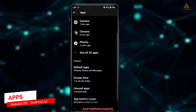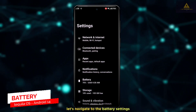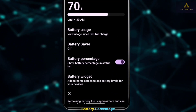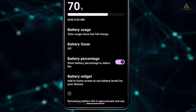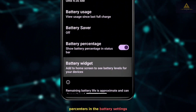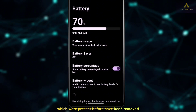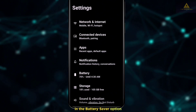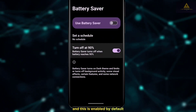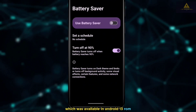In the app settings, I was searching for the Game Space settings, but just like the Android 13 ROM, this update also lacks the Game Space option. In the battery settings, there are four options: battery usage, battery saver, battery percentage, and battery widgets — though the battery widget is not functioning. The battery manager options have been removed. In battery saver, a new feature lets you activate battery saver mode at 90%, enabled by default, but the extreme battery saver option from Android 13 is currently missing.